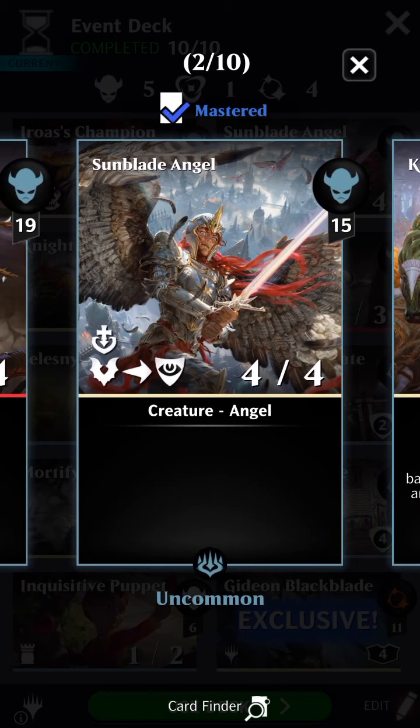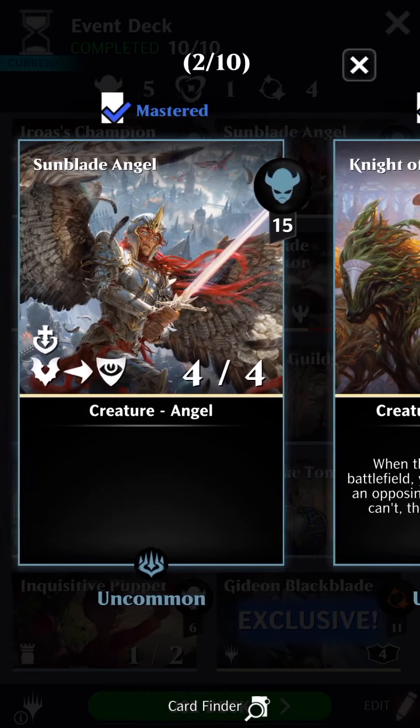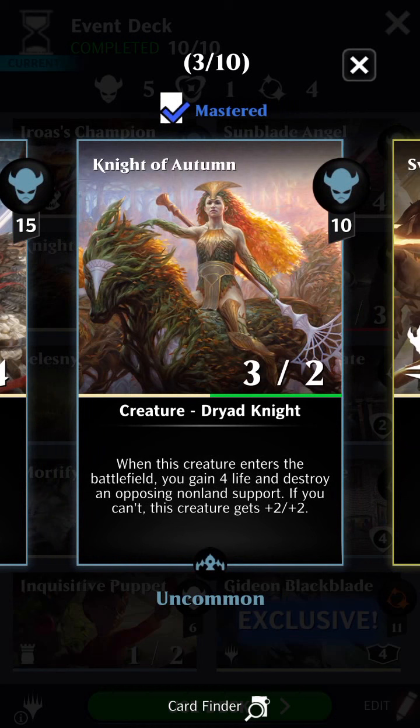We have Sunblade Angel — this one's from War of the Spark. It's a blocker with First Strike and Lifelink. That's useful because those buffs are really going to come in handy with Gideon and make her more resilient. Then we have Knight of Autumn. This one's in here because it's got a decent body for its mana cost, and also its entering-the-battlefield ability is pretty nice — it'll destroy an opponent's non-land permanent.